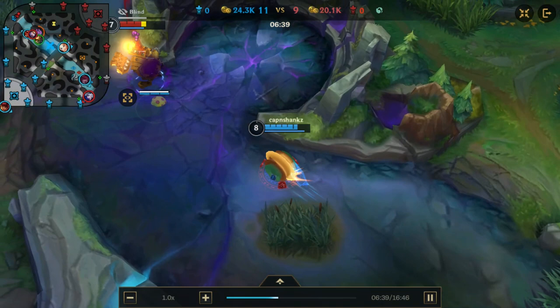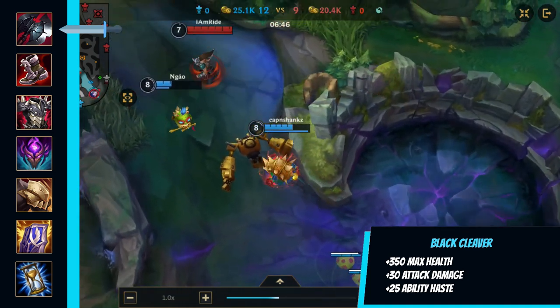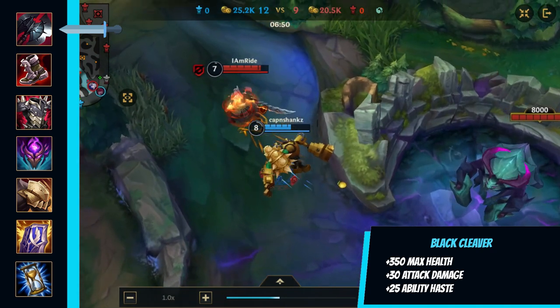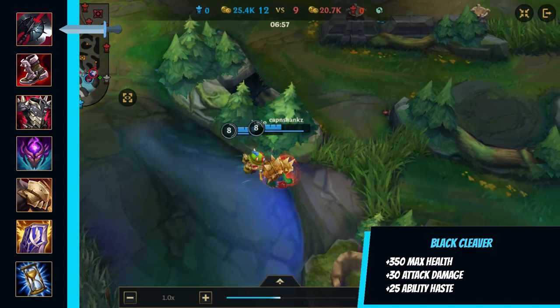So here are his recommended items on Wild Rift. Black Cleaver gives Rammus 350 plus health, 25 ability haste, and 30 attack damage. This synergizes well with his Frenzying Taunt as Black Cleaver gives an armor reduction to enemy champions as well.